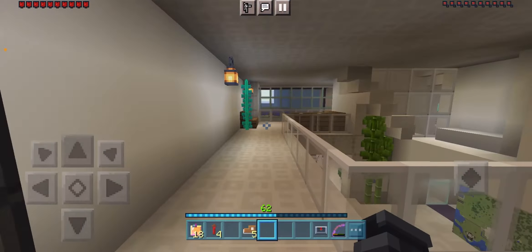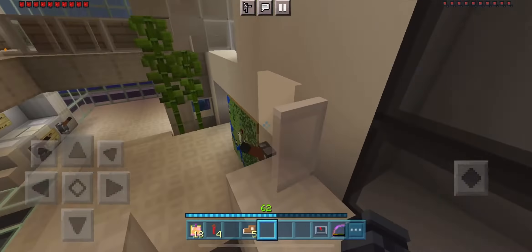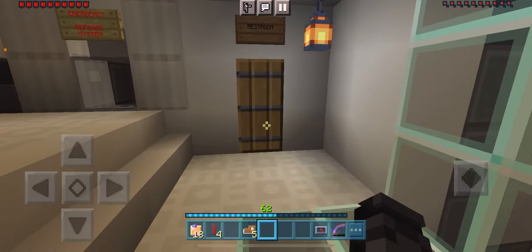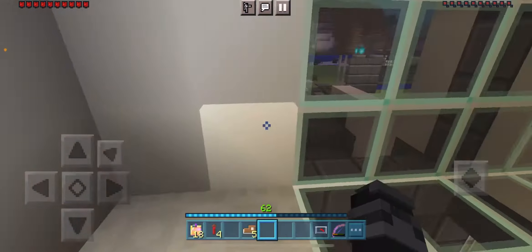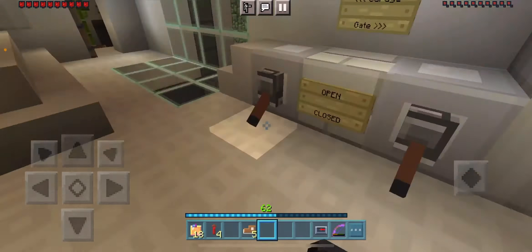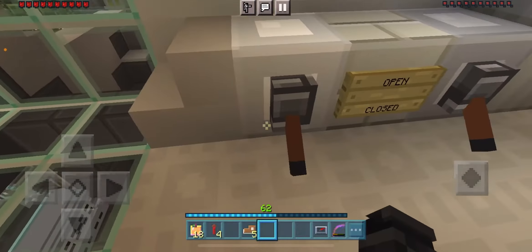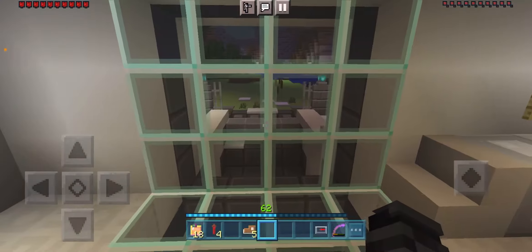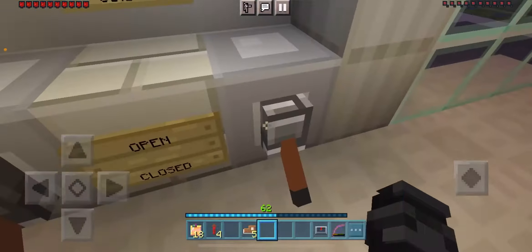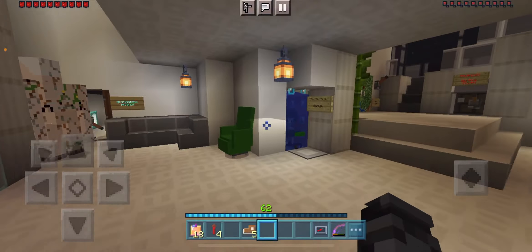There we go — we have the sunset and the moon rising over there. I'm gonna go back down. There's the garage down there, a bathroom over here, and a cool system where I can lock the garage and the gate. Now the gate is locked and the garage is locked, and I can open them just like that.